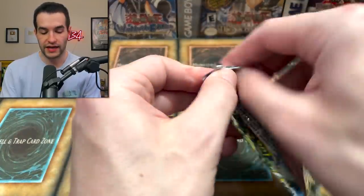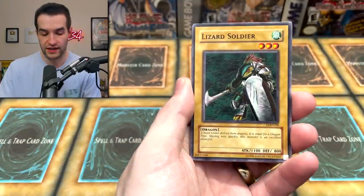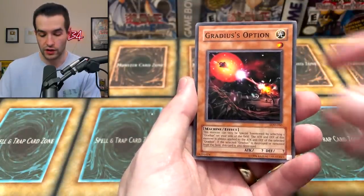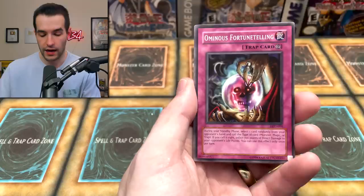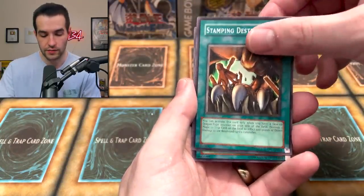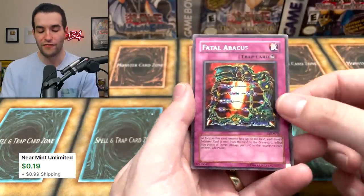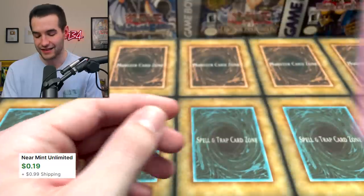Fifth and final Legacy of Darkness pack for Puffins of Doom - let's try to go three for five. Hunter with Seven Weapons, The Lizard Soldier, The Graces' Option, Puppet Magic of Dark Ruler, Ominous Fortunetelling, Mysterious Guard, Spring of Rebirth, Fatal Abacus. Nothing in the final pack, but two supers for five packs is actually pretty solid.